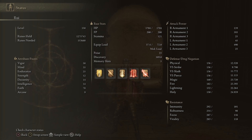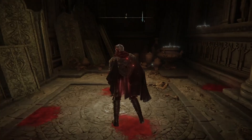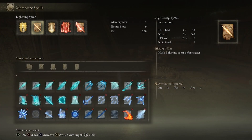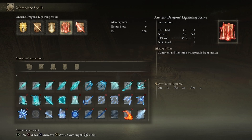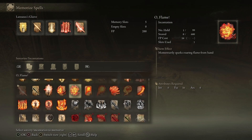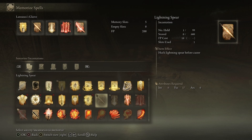For the stats, the build is level 150 with 50 Vigor, 35 Mind, 25 Endurance, 12 Strength, 14 Dexterity, 14 Intelligence, and 70 Faith. For incantations: Golden Vow, Lightning Spear, Honed Bolt, Ancient Dragons Lightning Strike, and the Glaive. I didn't have enough slots for everything, but these are the main ones — they are the best incantations for lightning builds.